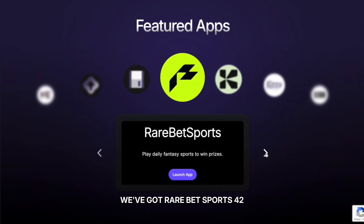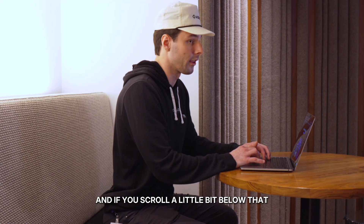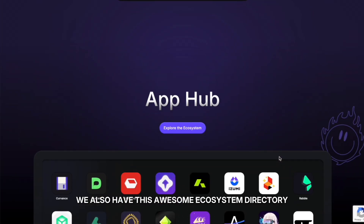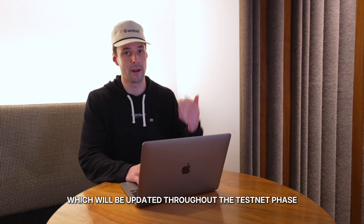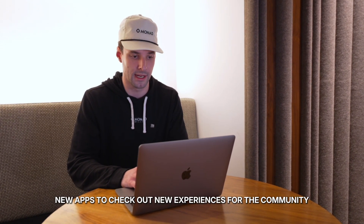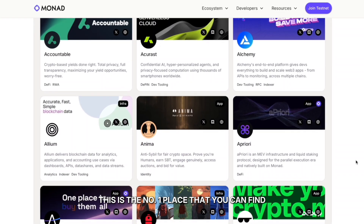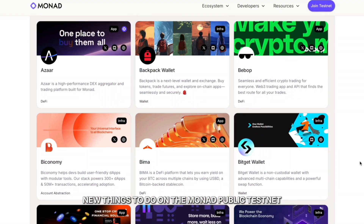We've got Rare Bet Sports, 42, Kizzy, Kuru, and Curvance. If you scroll a little bit below that, we also have this awesome ecosystem directory, which will be updated throughout the Testnet phase with new apps to check out and new experiences for the community. This is the number one place that you can find new things to do on the Monad Public Testnet.